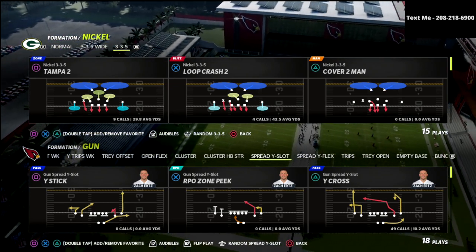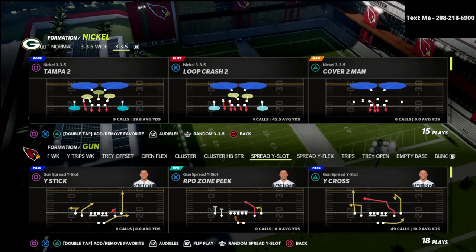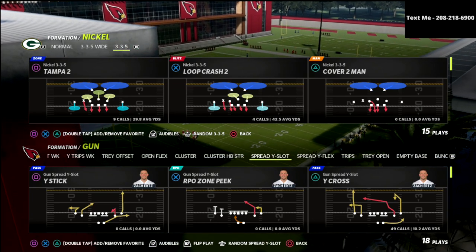In this video I'm going to be going over one of the most underrated passing concepts in Madden 22, and we're going to show you how you can use this Y Corner concept out of the Air Raid — an Air Raid staple — to actually be very effective in Madden 22.